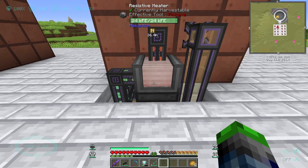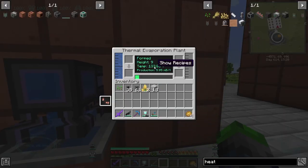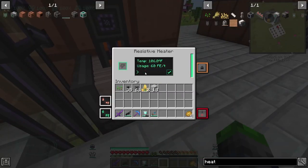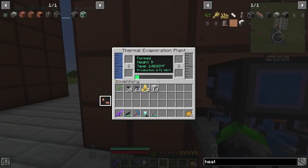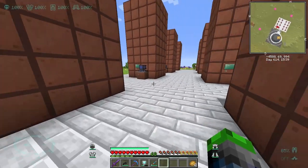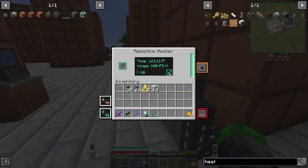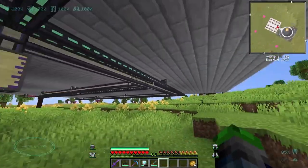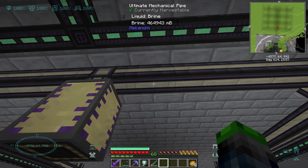You can see the resistive heaters here — these are absolute beasts when it comes to heating this up. If I were to go 100 FE per tick — yeah, these are adjustable. When we get more power we can increase the rate at which they produce. We're just going to limit these to 60 RF per tick per each of them. We're generating a bucket about every second.